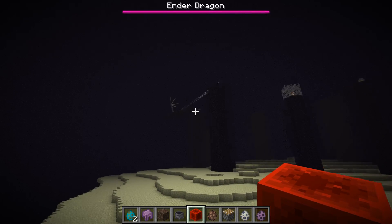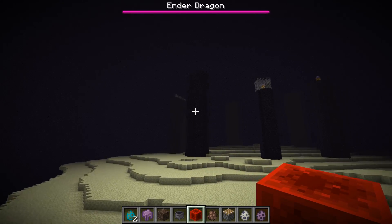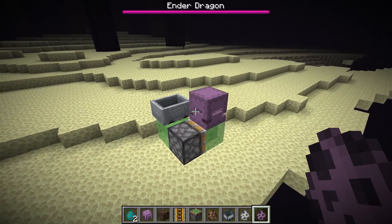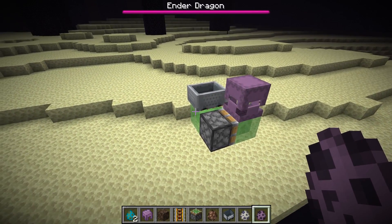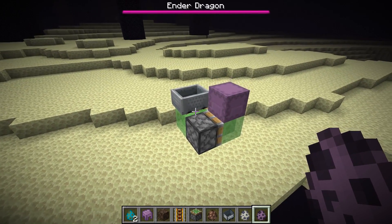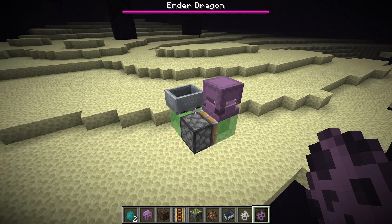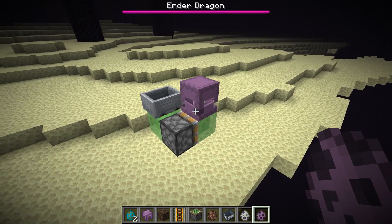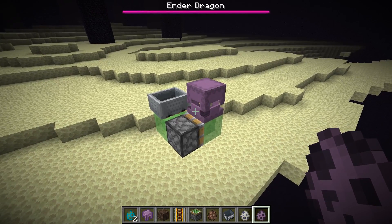Apparently the first ender dragon that generates with the world has the ability to keep some chunks loaded, but this wouldn't really be practical for a mob switch. In case you really need to get rid of mob spawning in the nether for a project, you can also put some shulkers in minecarts, move them around with a flying machine, and bring them to your project site — something I actually already did on the Sidecraft server. Another option would be to get a second account and position them next to a lot of shulkers, so mob spawning elsewhere would also be disabled.